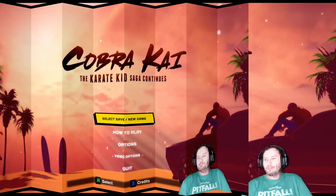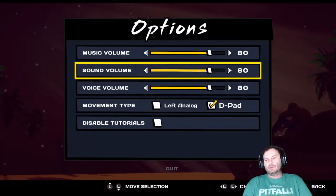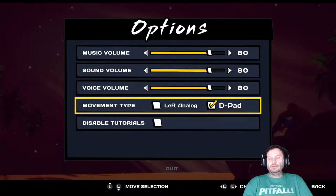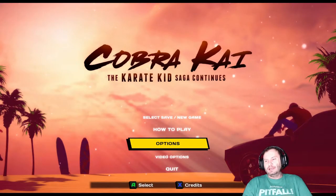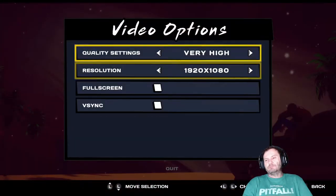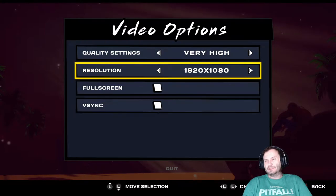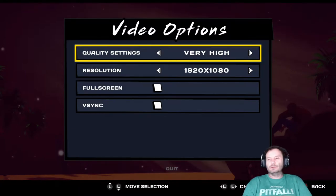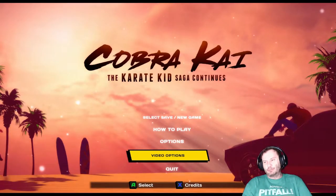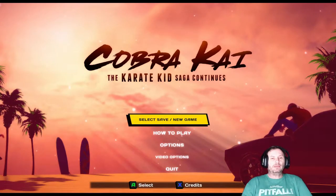Let's start off with the options because I know a lot of people like to see what's available. You can use an analog stick or d-pad and disable the tutorials if you like. Video options have pretty scant settings — basic stuff you'd hope to see. I'm running at 1080p with a 2080 Super, so this game is not going to cause it any problems. There is a how-to-play tutorial, but we're going to jump right in with a new game.